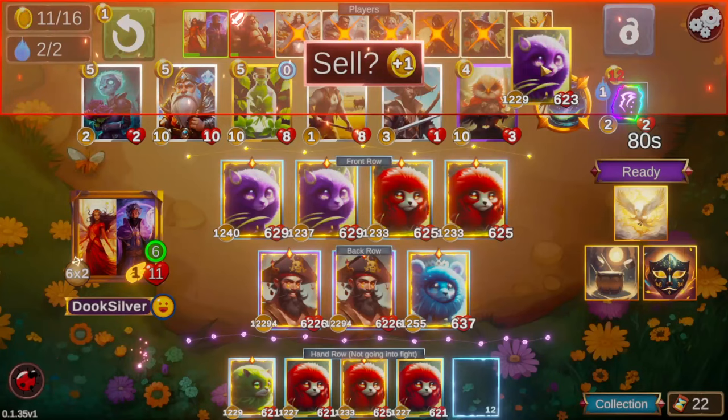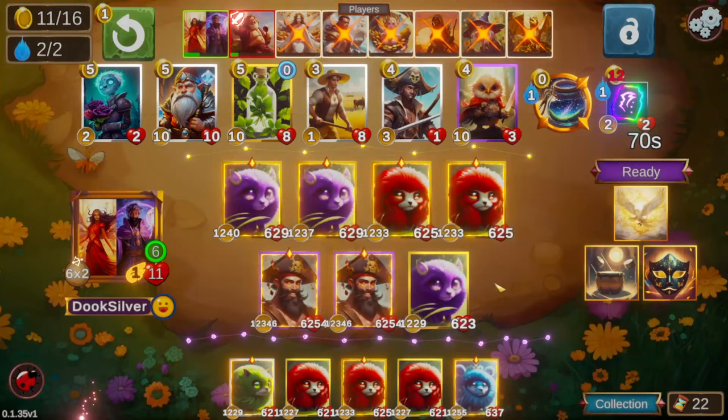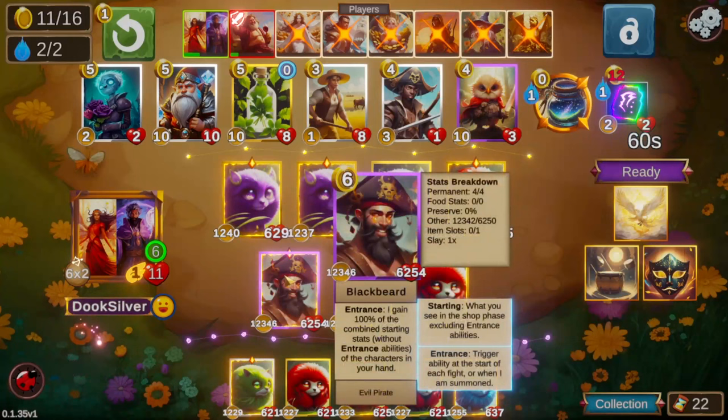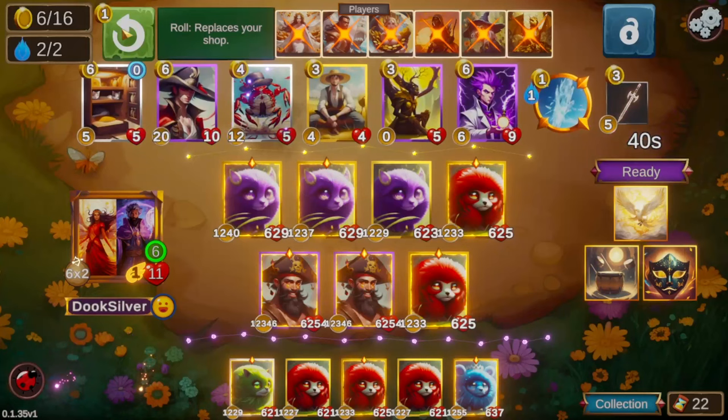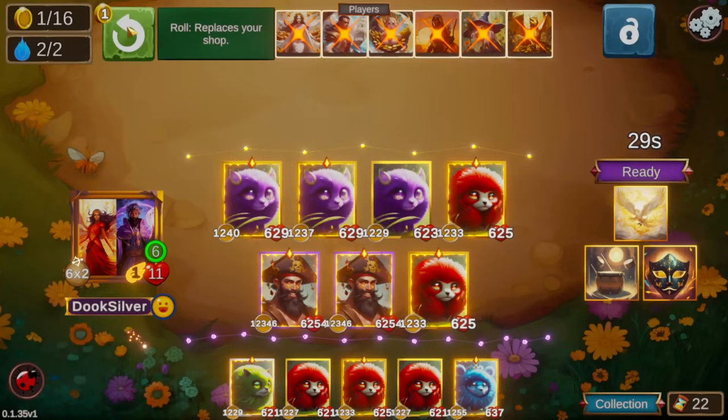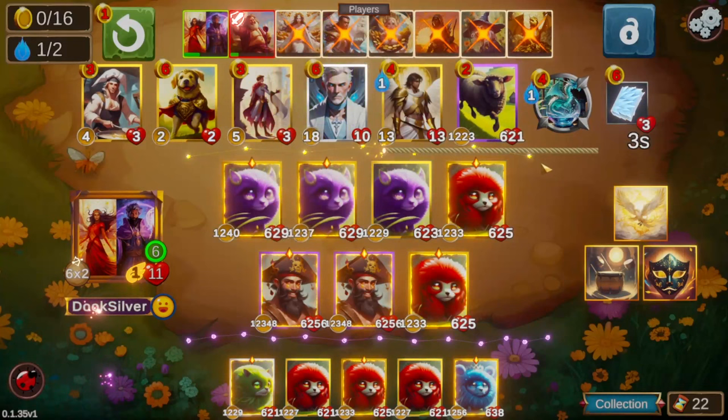I considered selling the purple fluff and then realized — wait, it says Unyielding — I should just play that. We're done with scaling; the blue fluff can sit on the bench. There's an entrance rune and I wanted to put it on one of the blackbeards, but I wasn't sure if selling a fluff for it was worth it, since that would reduce their overall size — one would get bigger but the other would shrink. They're scaling every turn so I just chickened out and rolled to try to find more blackbeards, which we didn't find unfortunately.